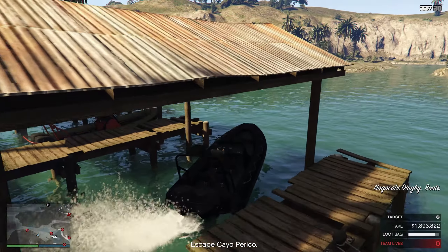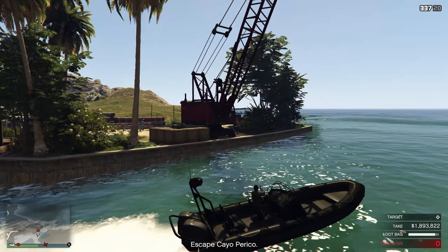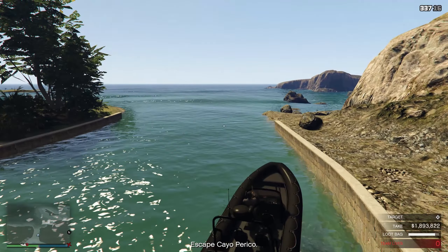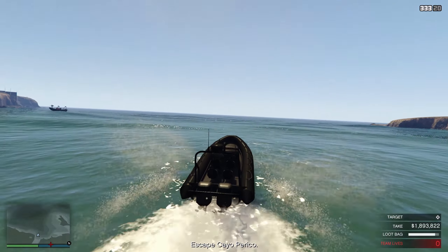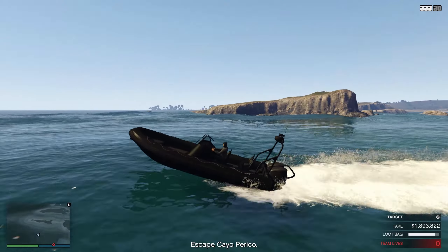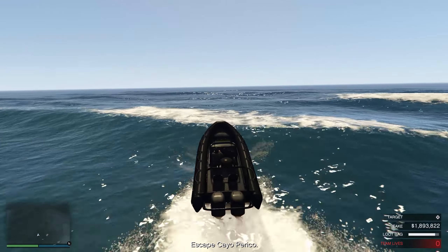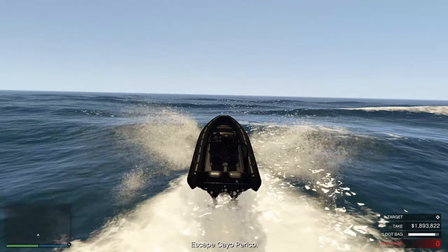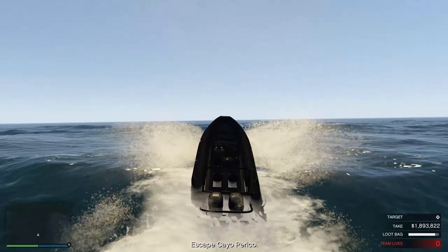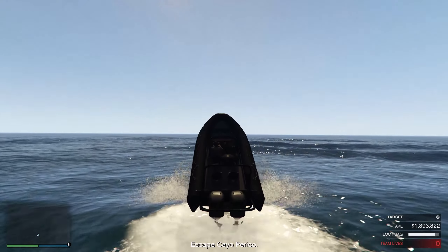Now I kill that guard and hop onto this boat. That boat over there will sometimes spawn but not every time — this boat always spawns. Make sure you stay to the left, otherwise guards will spot you. There's a guard right here who you can kill — you don't have to, it just makes it easier. Hold to get out of here as quickly as possible and you will have completed the Cayo Perico Heist Finale. If you want to do the replay glitch, I do have another video on that linked in the card. I hope you guys enjoyed this video — if you did, leave a like, subscribe, and I'll see you all for the next one.